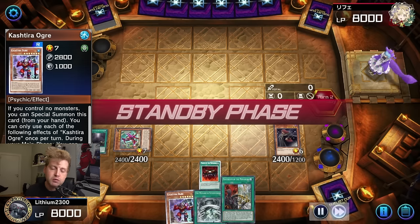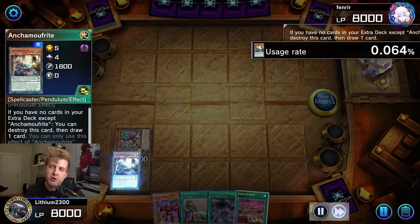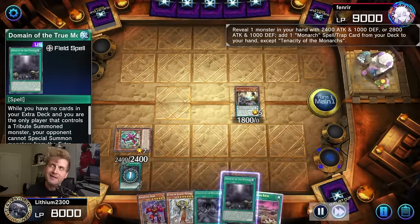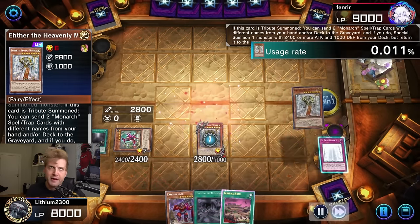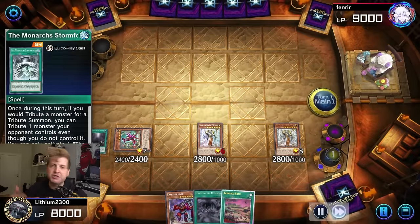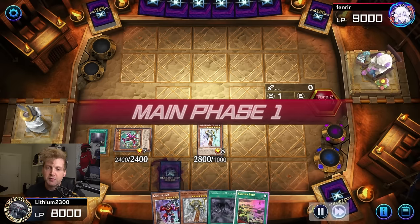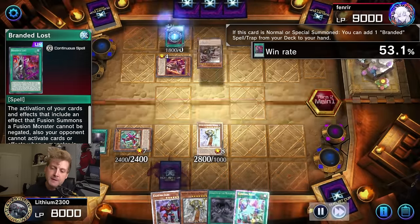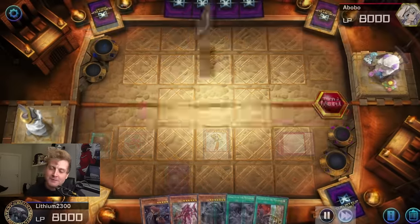If you don't already open with Stormfort or aren't able to search Stormfort, it's very hard to deal with that board. Even in a super short game, going first with this deck is incredible. I think the only way this deck bricks is if you open multiple tributes — like multiple Erebus, multiple Aether — and no Pantheisms or Kashtira engine. Even then, you could potentially get Domain with a Kashtira being tributed.